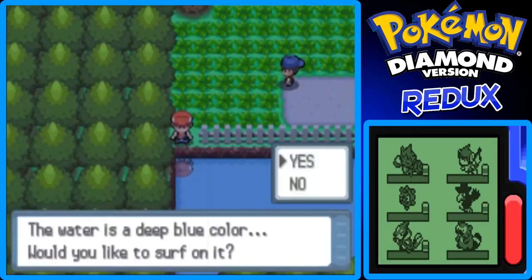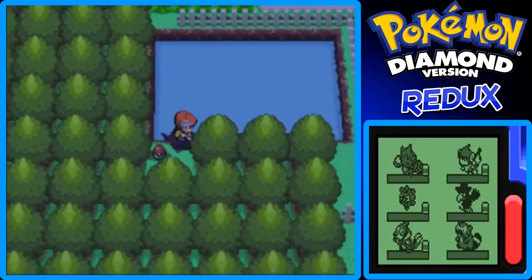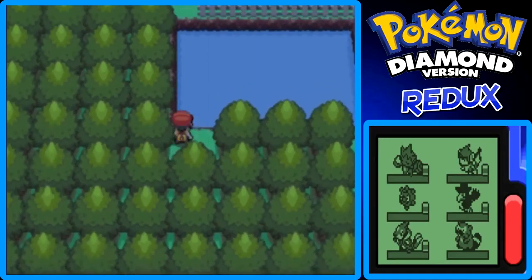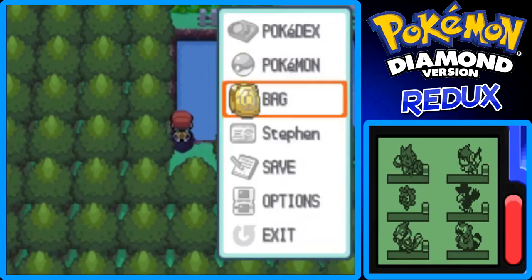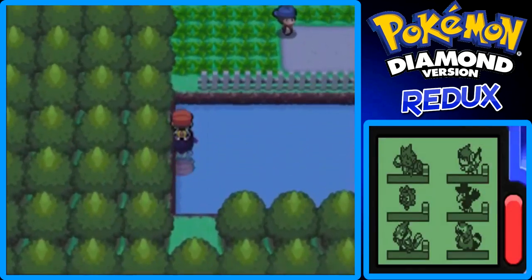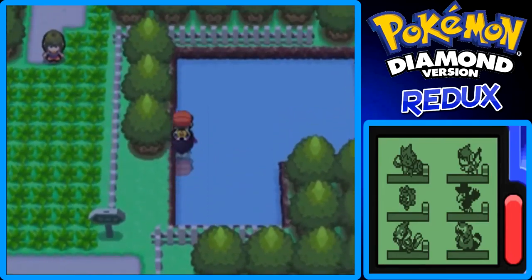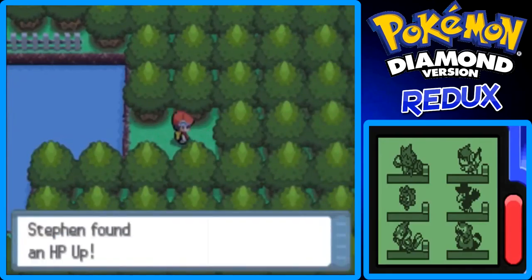So this first place is in the Ravage Path basically. We can cover this real quick. Okay that's a Psyduck — I fainted it with one Mega Drain. Here's the Sea Incense, which raises the power of Water-type moves. Now I'm going to put a Repel on because I know I don't have one on — I had to learn that the hard way. Let's go to the next surfing spot, which is right here. I don't think there's an item but there could be. Here's an item — the HP Up. Nice.